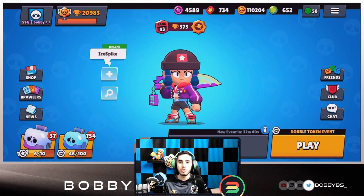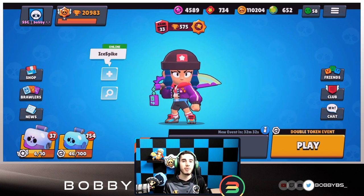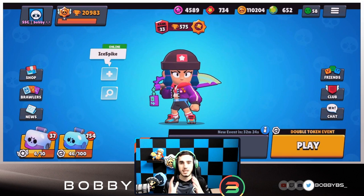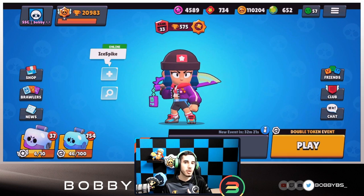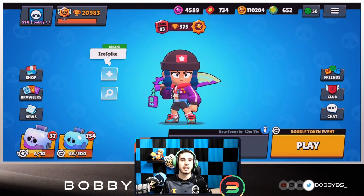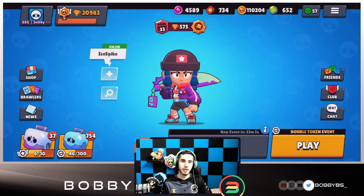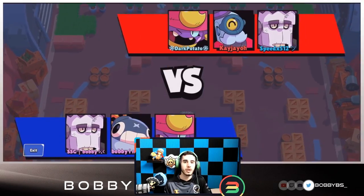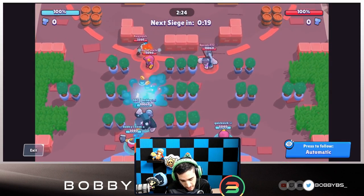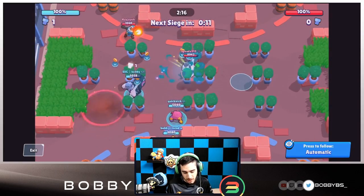The third strategy is the one I really suggest and what most competitive teams do: identify where the first bolt is going to spawn and send a tank plus a support unit to help. The example we chose to show this best is Frank and Tick. All I have to do is use my 10K HP, march forward, and collect that first bolt, while Tick spams that area making sure nobody can cross. This basically guarantees we get the first bolt.